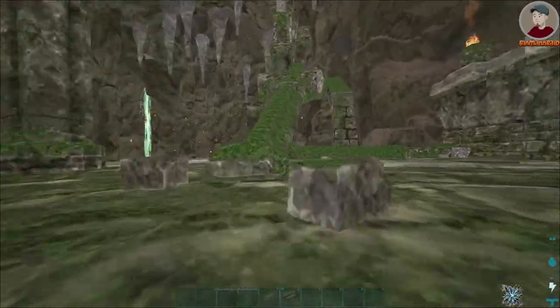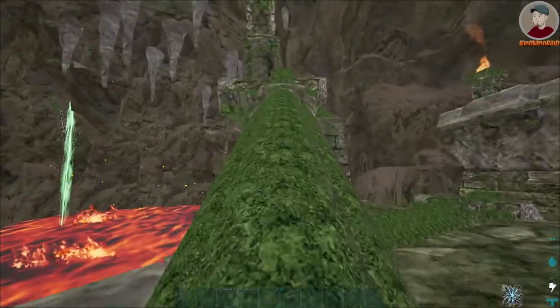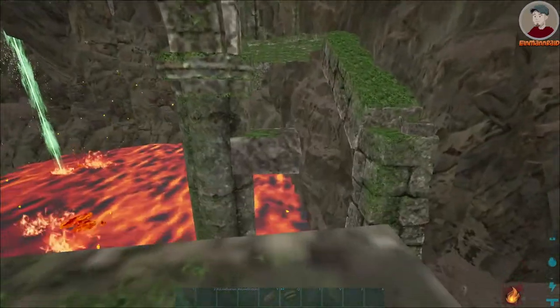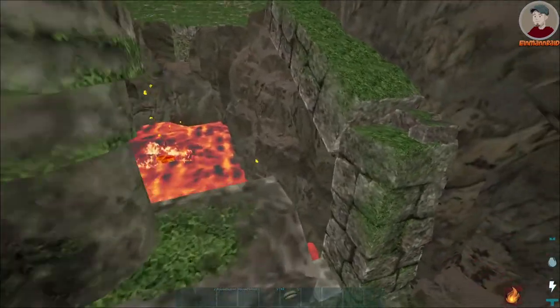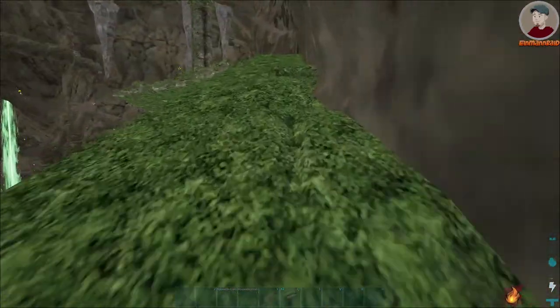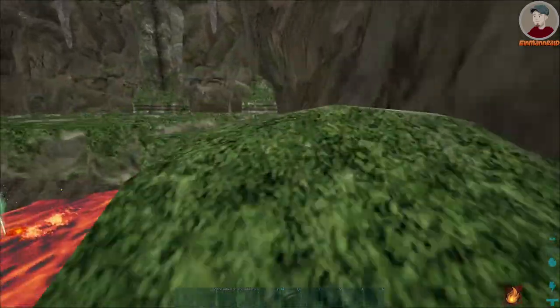First, get up to this fallen pillar. With 170 movement speed you don't need to run on the first two jumps, so just do a normal jump. If your speed is lower, run and jump, meaning do a power jump. I hope you already placed sleeping bags or beds in the entrance of the jumping puzzle area to respawn there if you fail.